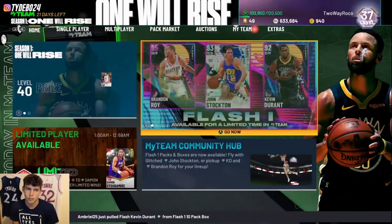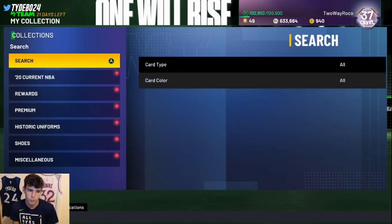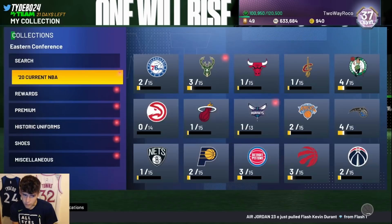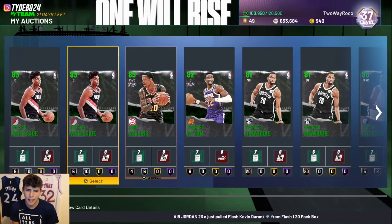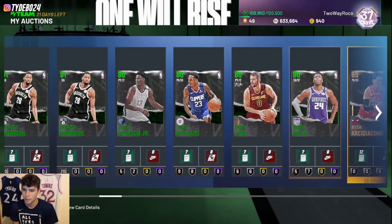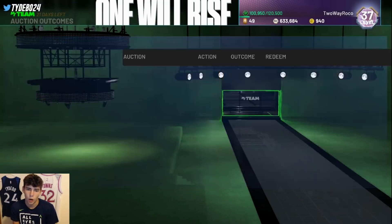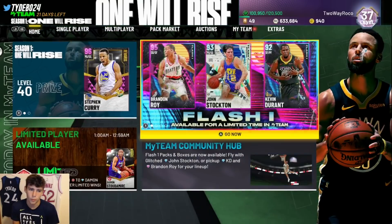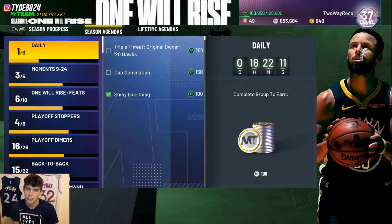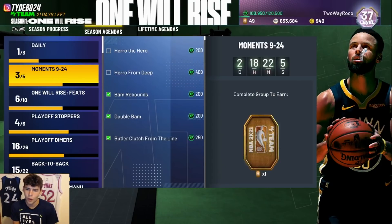I'll try to acquire Brandon Roy later today and get those challenges done. For now, let me check if I have any original owner 2020 Hawks players — that's my next objective. Looking through my collection for the Hawks, it doesn't look like I have any Hawks players that are originally owned, so I can't do that triple threat offline challenge right now. I don't want to rip packs for it, so I'll focus on the duo domination challenge instead.